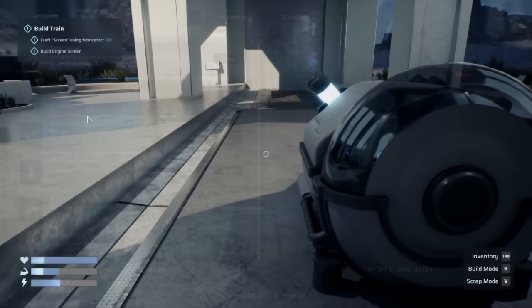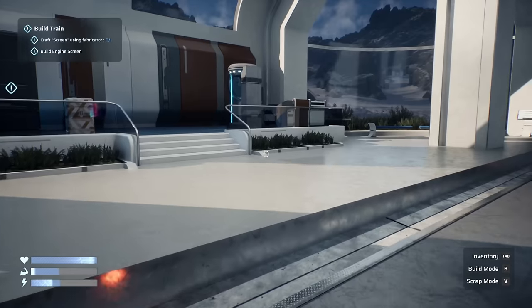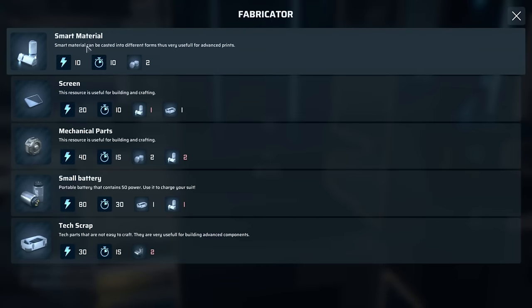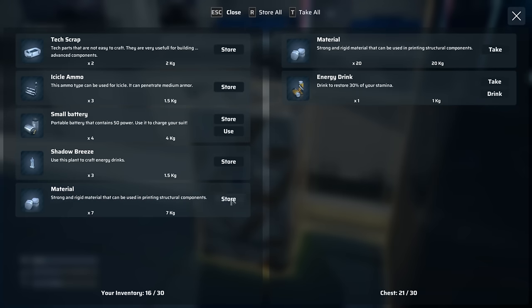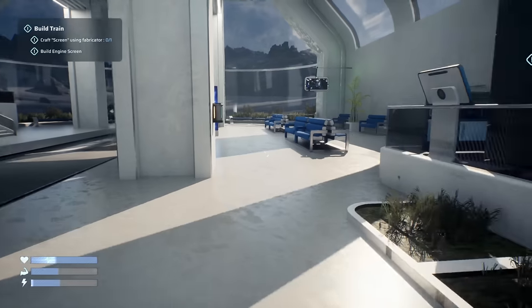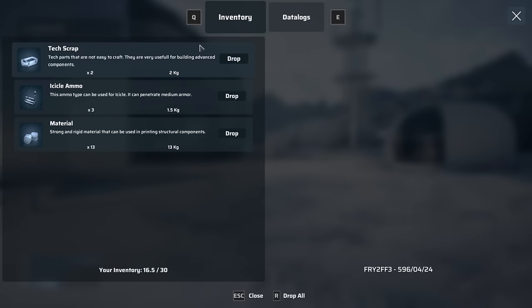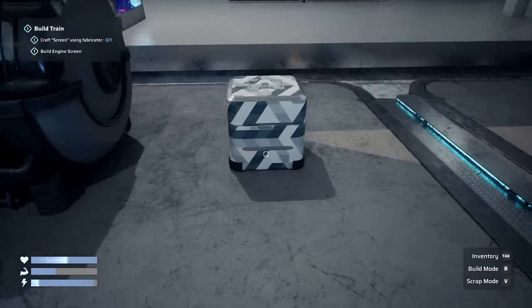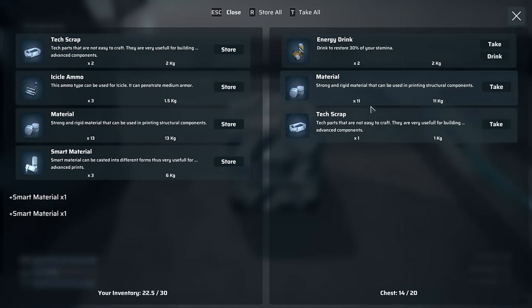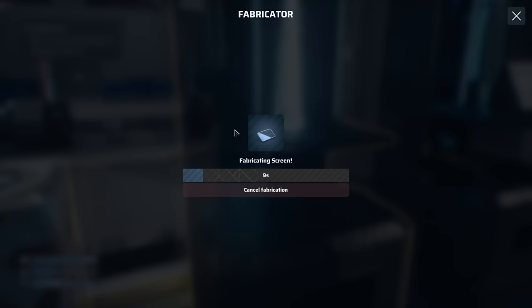Now we need an engine screen — that takes smart material and a screen component. Let me find my smart material... ah, it was in the other storage. Got it! Now let's build a power control screen too. We need another screen — and we need more smart material. Two regular materials turn into one smart material in the fabricator, so we should be good. Power screen built!